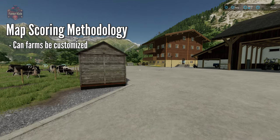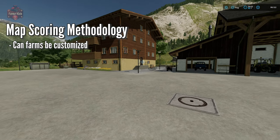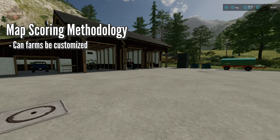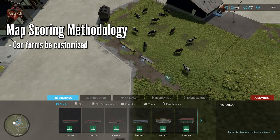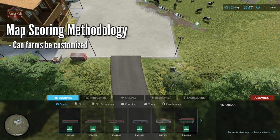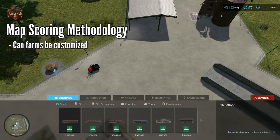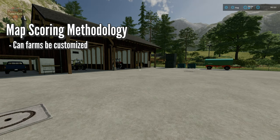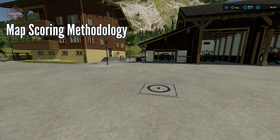So we'll be scoring maps on whether you can sell the buildings that are on the base farm. How do we check that? We go to build mode, click on demolish, and see if we get the little red pop-up on all of it. If it does, then good — we can sell it all. This map will get a pass on this one because we can sell the buildings that are already placed and we can definitely place more buildings down.